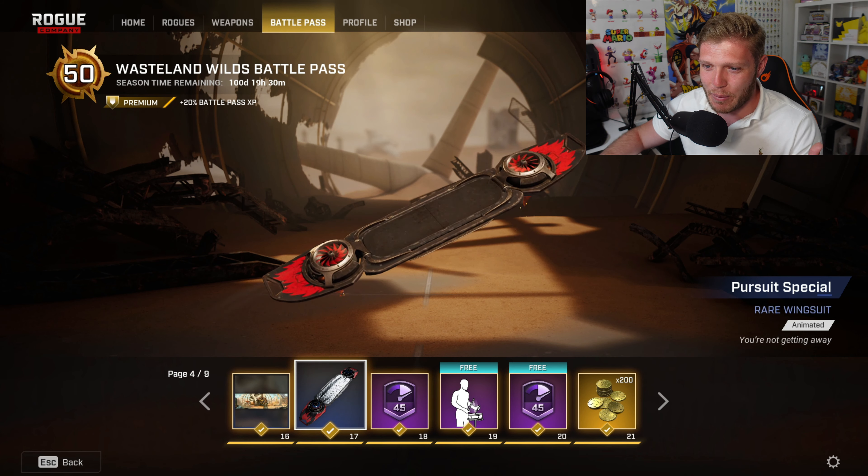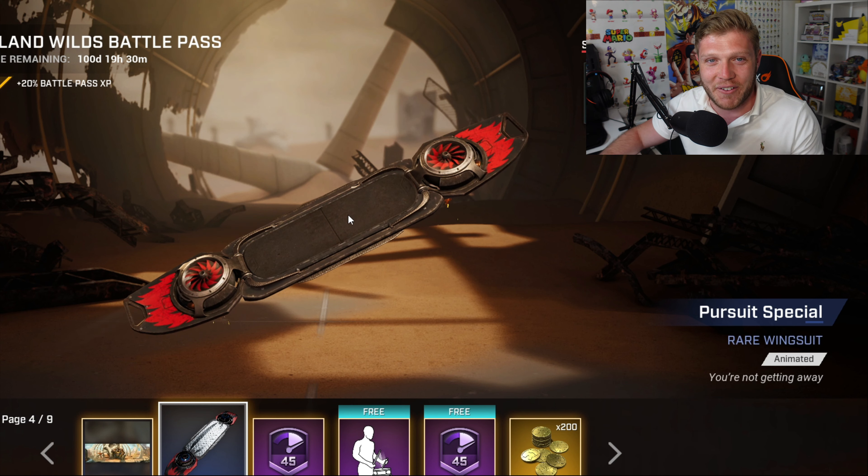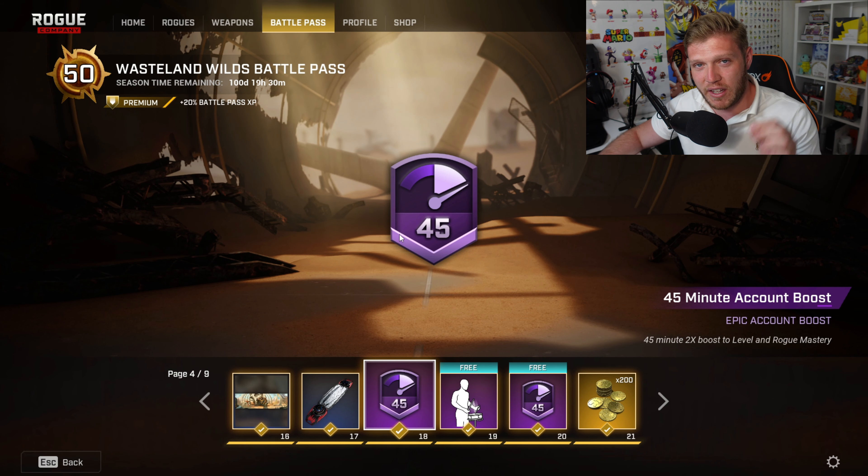As always, we do seem to get a hoverboard, and they always seem to be red and black for some reason. And then at slot 18, we've got the first 45-minute account boost.